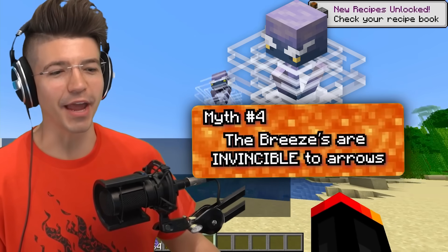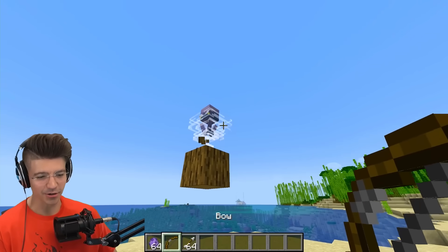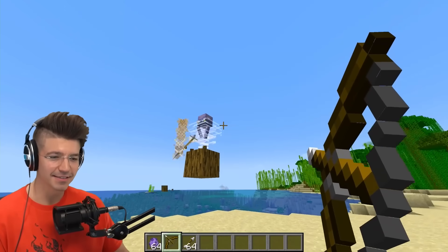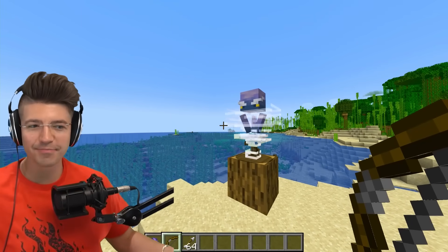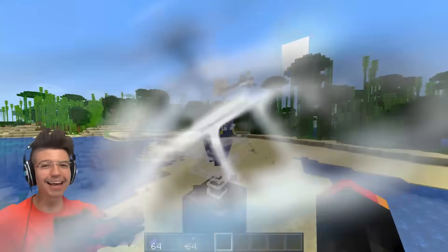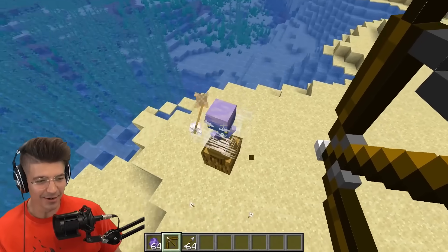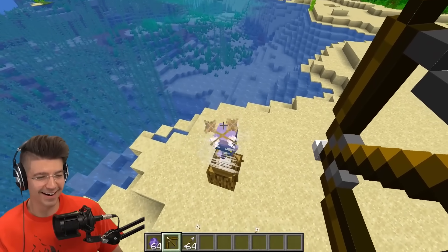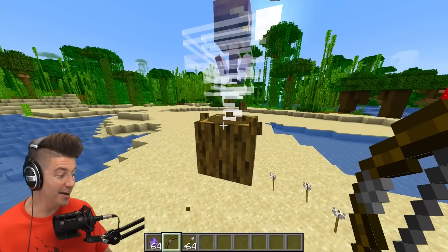The Breeze mob is invincible to arrows — I've never even seen this. It makes sense because they have wind around them. There's literally no way to hit this guy. Wait, we got there! I might have just broken one or two. I don't know why I'm so good at breaking things. Helicopter, helicopter — you are now a pilot! I don't think that's supposed to happen, but it is confirmed.